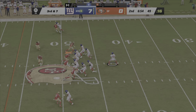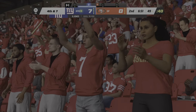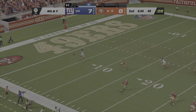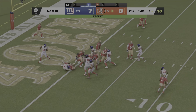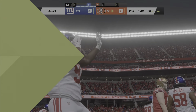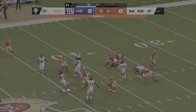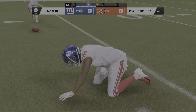Jones to throw on third down, and that is incomplete. McCaffrey on the counter — McCaffrey trying to escape but he cannot. They get him in the end zone, and that's a safety. They also need to give up the football, and here's the free kick — taken from just outside, and he fumbled it. We have an injured player out there in need of some attention.